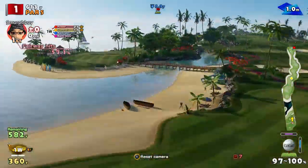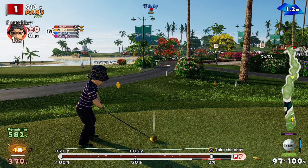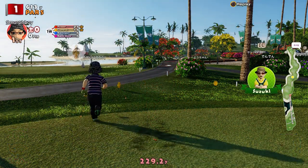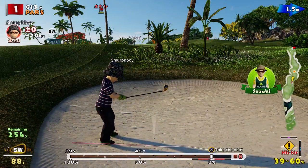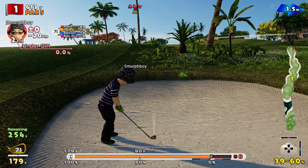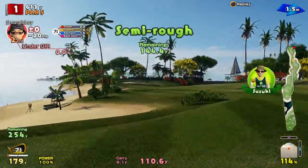600 yards, so we're going to have to give this the beans. Power shot on. Not much wind to contend with. Got our impact, got ourselves the super spin. I did this last time - just catch that bunker. Okay, let's see what we can do. Got a flyer. I've got it out though, which is kind of the objective. Wow, that flew!